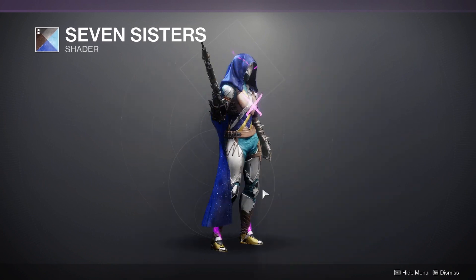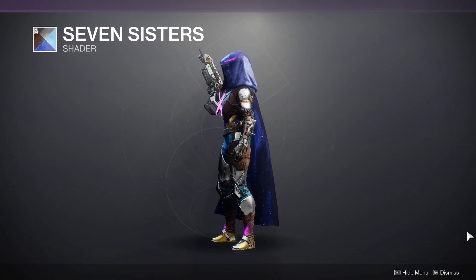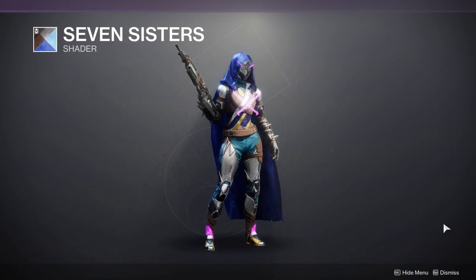First up, you have the Seven Sister Shader, which is for 700 Bright Dust and animated. As you can see, the cloak right now has a galactic background and has a sweet animated effect.